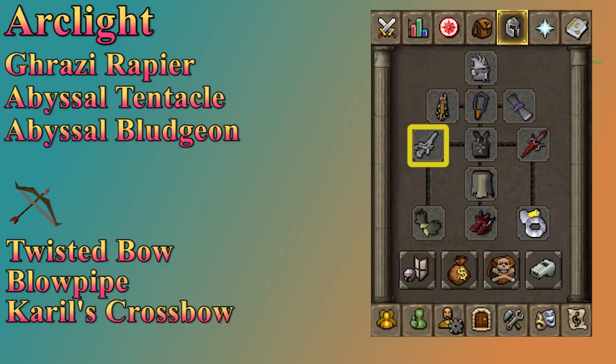As for ranged weapons, the Twisted Bow is the most powerful here but clearly very expensive, so the blowpipe is going to do a solid job. If you use a blowpipe, I suggest Adamant Darts. After the blowpipe, you have a Karil's Crossbow, then a Magic Shortbow as your best options. Don't forget, if you're using a T-Bow or Magic Shortbow, you want to bring arrows — I suggest Amethyst Arrows. If you're using a Karil's Crossbow, make sure to bring Bolt Racks.